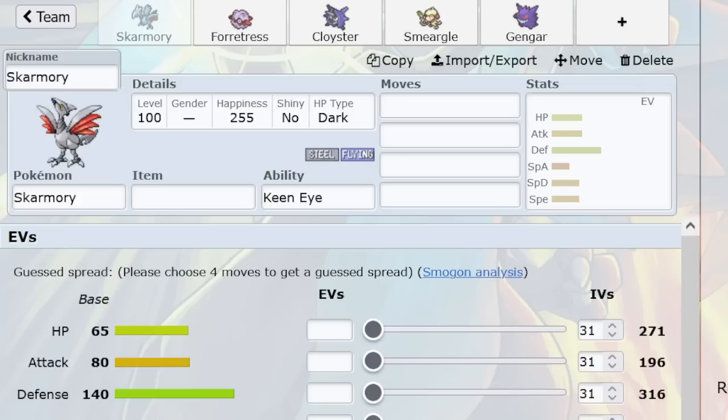One of the cool things about Cloyster as a Spiker in Gen 3 is that it is not weak to Magneton. So it can really annoy teams that rely on Mag to limit the number of Spikes layers they're supposed to be contending with. How does Skarmory lay its Spikes? Most commonly with a specially defensive spread, because this makes it impossible to KO.